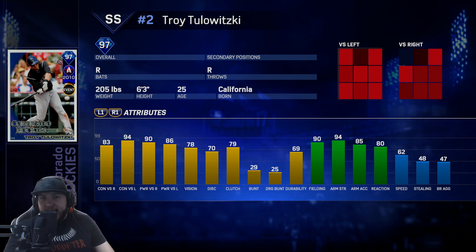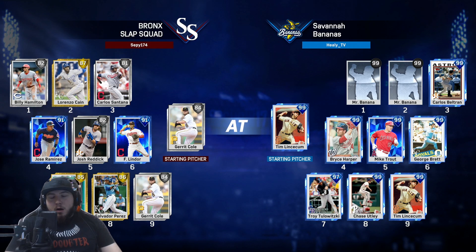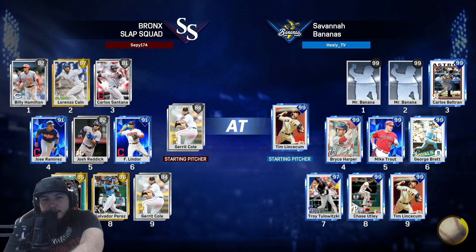If you haven't already seen the video of how we got him, I'd go check out the one before this. The team has Billy Hamilton, Lorenzo Cain, Santana, and Jose Ramirez.